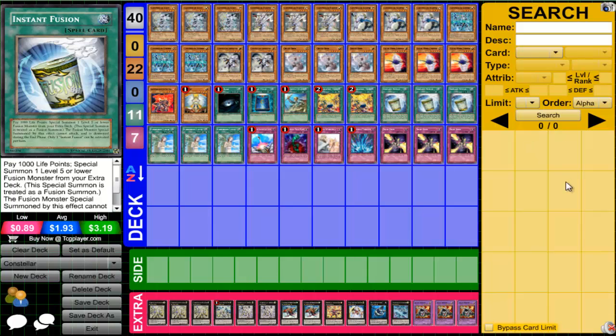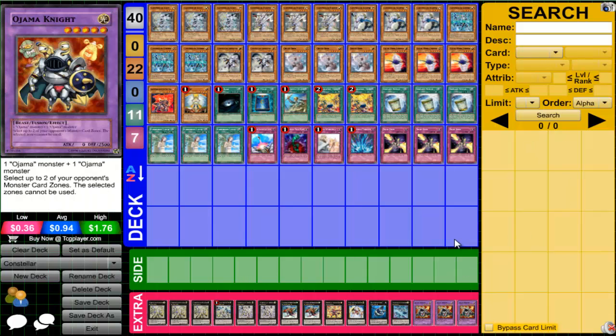Triple Instant Fusion. Instant Fusion summons Jamanite, which is a level 5 Light that lets you make Pleaides, because Pleaides requires two level 5 Light monsters — not specifically two Constellar monsters. Jamanite goes away at the end of turn due to Instant Fusion anyway, so you can't use him as a 2500 beater. But he serves the purpose of easily providing a level 5 Light for your Rank 5 plays.